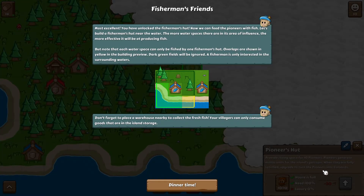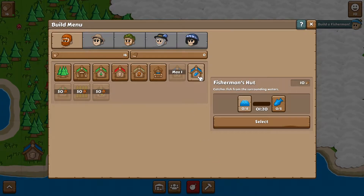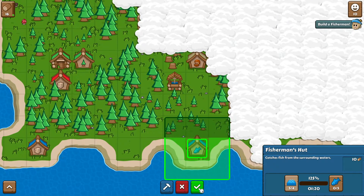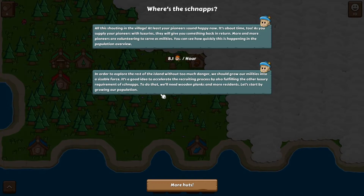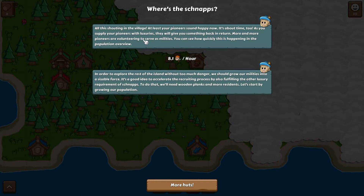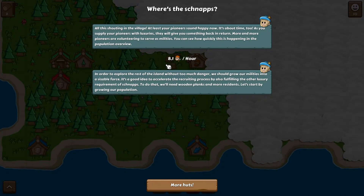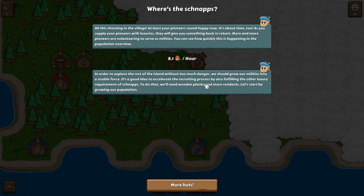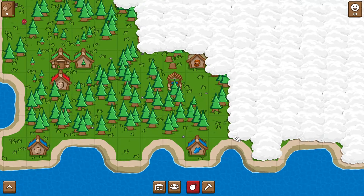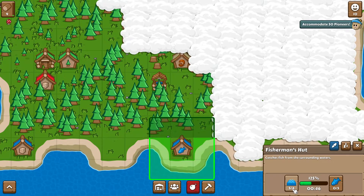We can now build a fisherman's hut because we have 10 pioneers, and 10 is the max that fits in one house. Now we can finally build a fisherman's hut. The problem is it doesn't provide much unless it's linked to this — we'll see if that actually works. Now we're producing fish, which I guess you'd call it — but it's pretty slow, about one every X amount of minutes.